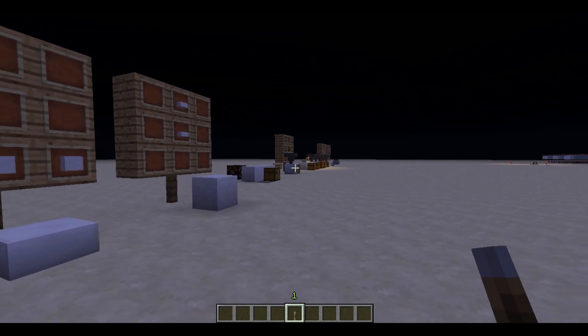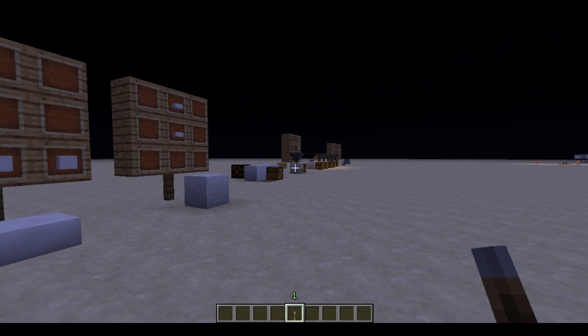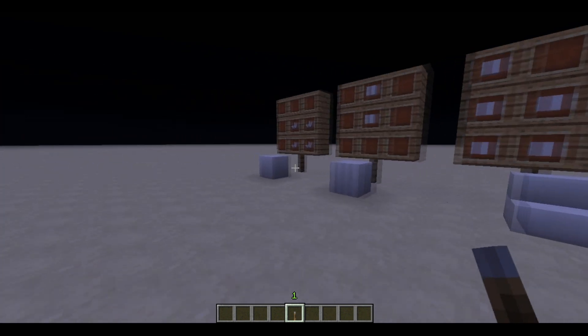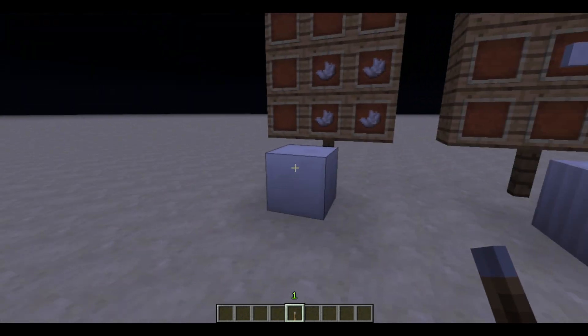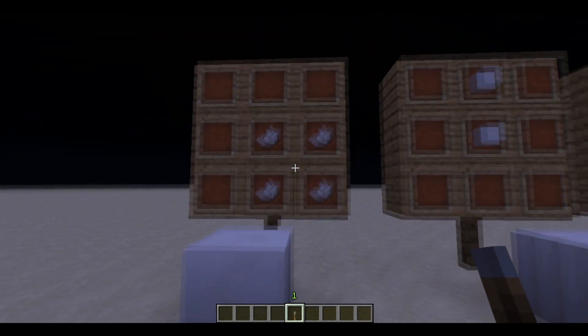Some of them haven't been discovered yet, so I don't know them. I will probably do another video with some of the features. So, the first one is the squat block, which can be built like this with the crafting bench.